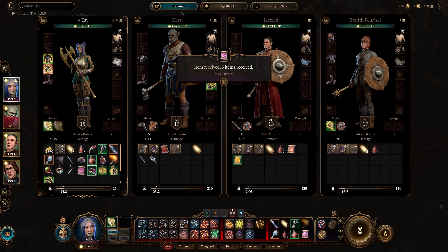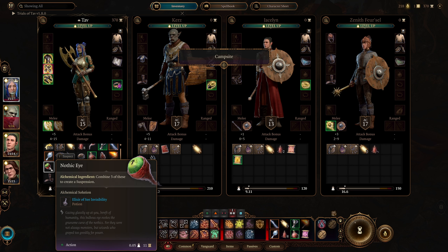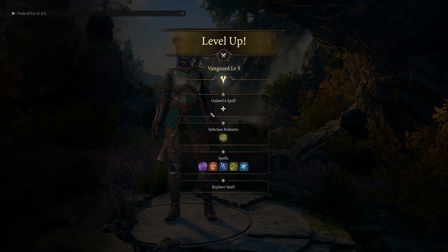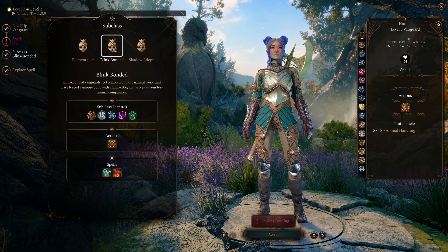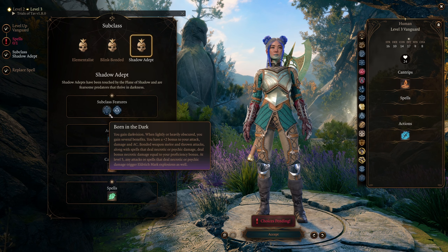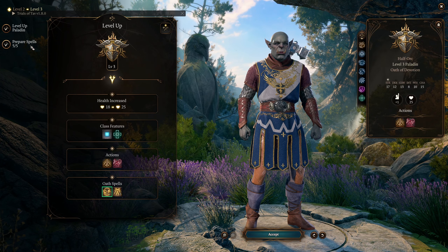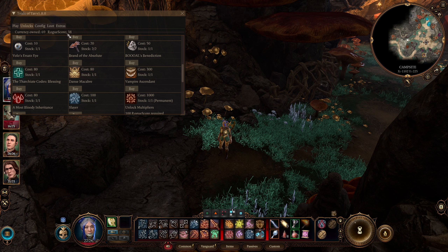We got some stuff — we got a ring for you, Harness Charm. We also got some boots. Got some cool stuff. We get another level up as well. Vanguard level three — we got a subclass now! Oh my god, you get so much stuff at Vanguard level three. Elementalist, Blink Bonded — oh my god, Blink Dog! Shadow Adept, Shadow Rift, Born in the Dark. Elementalist sounds cool because you get acid empowerment. I kind of like Blink Bonded though — I want to get a little doggy. Who's up next? My paladin brother, Mr. Kurz himself. Level three paladin — everyone's level three. We have a roguelike score of 38.